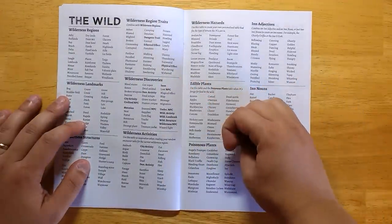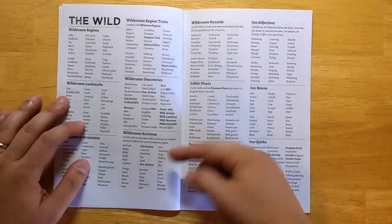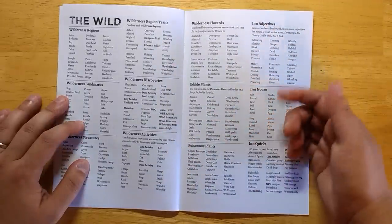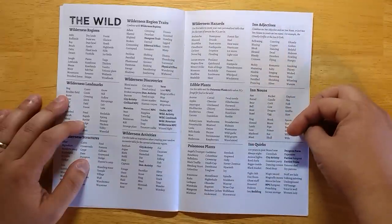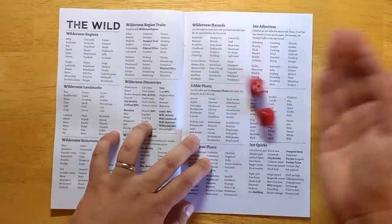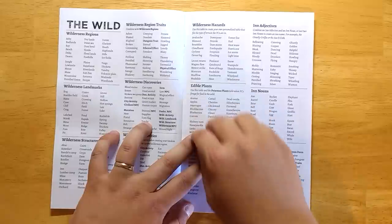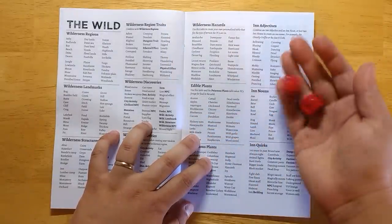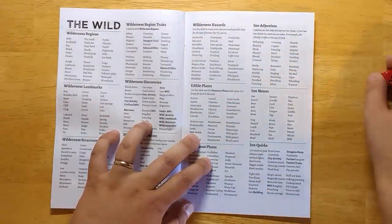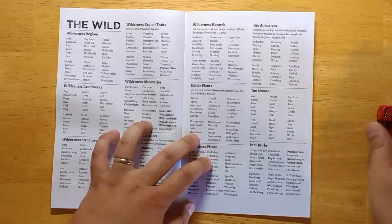Wilderness discoveries cover general encounters you'll have in the wild. Activities describe what's happening if you run into people, making the wilderness more active. There are hazards, edible and poisonous plants for players into foraging, and inns — you can't have a wilderness adventure without running into inns. To generate an inn name, roll for an adjective and a noun: rolling six-one gives 'smoking,' rolling two-two gives 'candle' — so The Smoking Candle. Or roll two nouns: two-four gives 'cow' and three-three gives 'fork' — so The Cow and Fork. Rolling six-one for an inn quirk gives 'all of the staff are kids.'